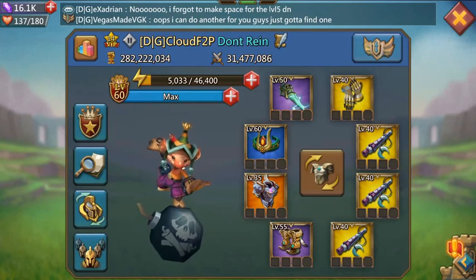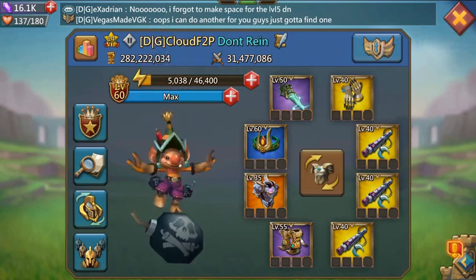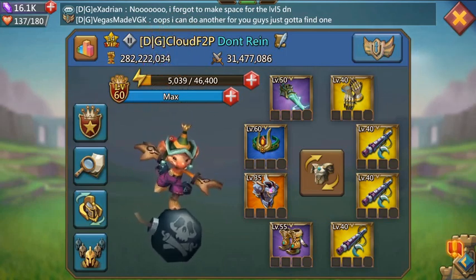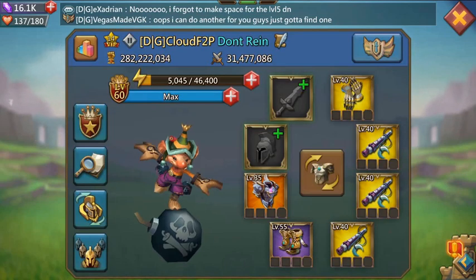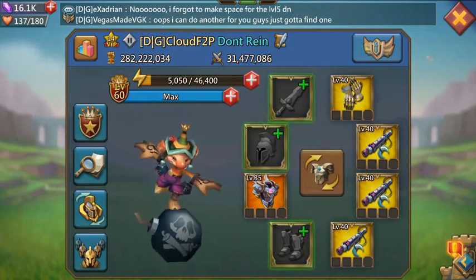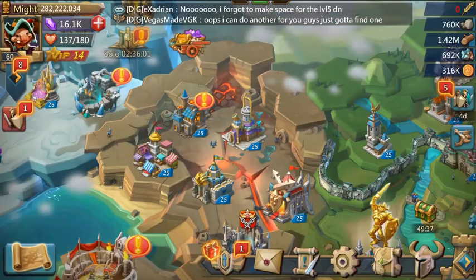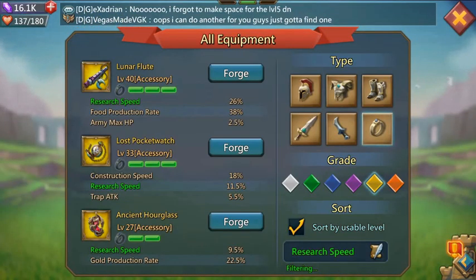So this is my research gear. Three of these items are pay-to-play, and being free-to-play it'll take a long time to get them. The research gear does kind of lack in free-to-play gear, because there are three spots that don't have any free-to-play replacements. That does kind of suck, whereas construction has free-to-play items for every slot.